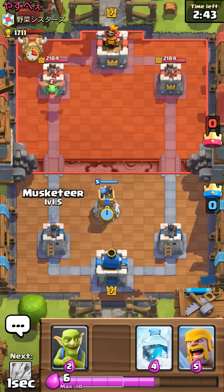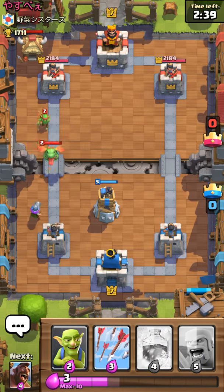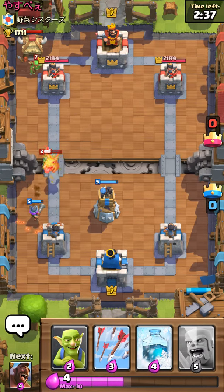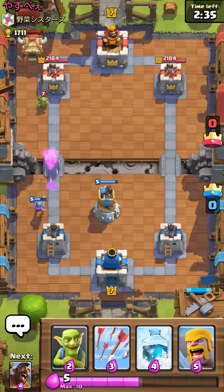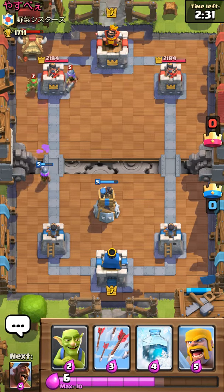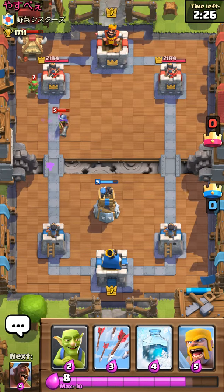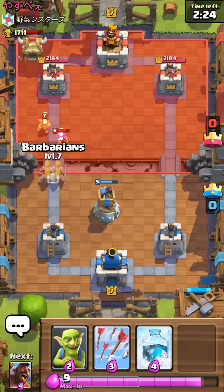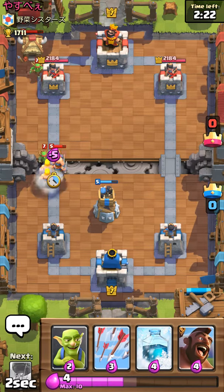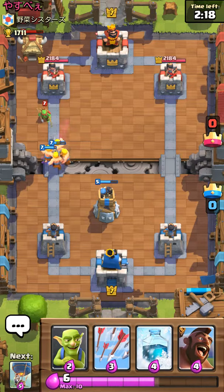I need to throw this down so I can get the musketeer, and it should focus on the musketeer — yes! That takes that out. Okay, it's going good. This actually just went bad because he plays down a musketeer and I'm gonna have to counter that if I don't want any damage done to my bomb tower.